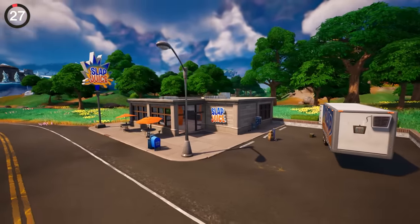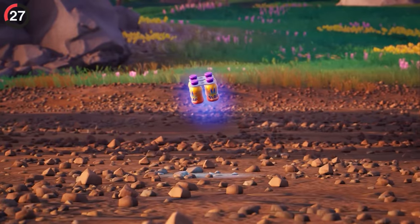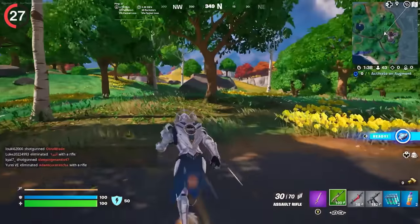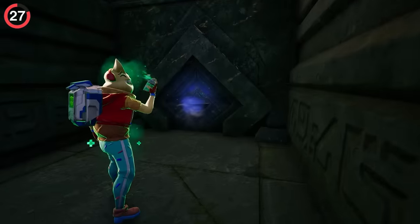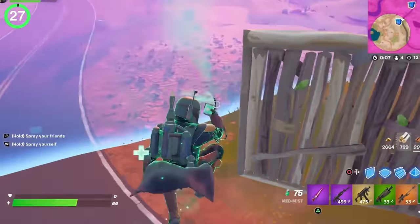Items we're gonna miss include the competitor to Slurp Juice. Sure, there are chug jugs everywhere, but you can't drink anything else, especially Slurp Juice. Whether it's throwing down a splash or hitting a barrel and getting unlimited stamina, you can't do this anymore. But it still won't be as missed as the other healing item — Med Mists. Probably the most convenient type of health we have ever seen, basically a med kit that you could use while running. It would have been a goated item in Chapter 1, but I guess we'll never know.